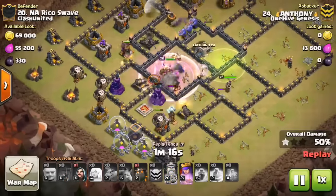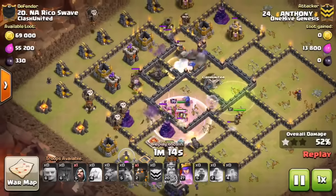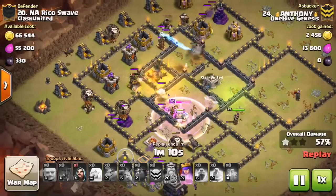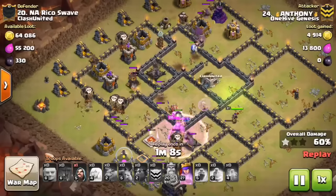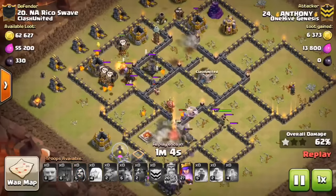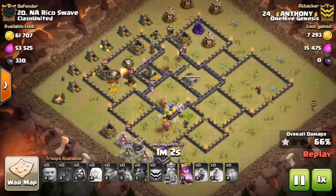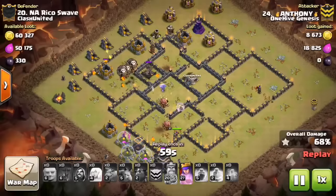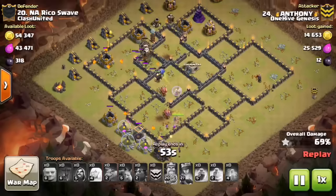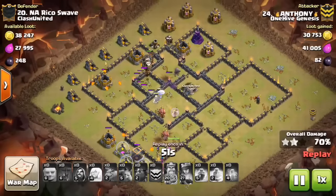So this is the time to send in the air troops. He can target almost all of those defenses directly, which is awesome for a balloon attack because they move so slowly — you want to get your balloons on those defenses as quickly as possible. The second lava hound — as soon as that one explodes, perfect timing. This base is finished. You can see he still has parts of the kill squad left up, as well as a lava hound and a solid six balloons or so. Just the Tesla and a few defenses up there — crush this base.